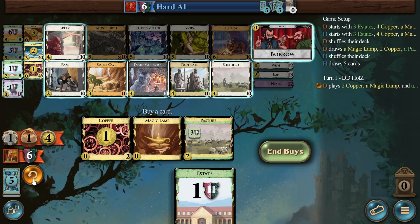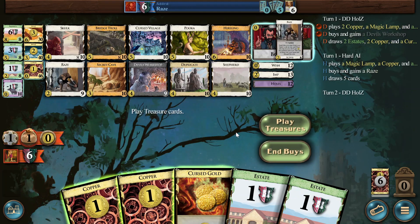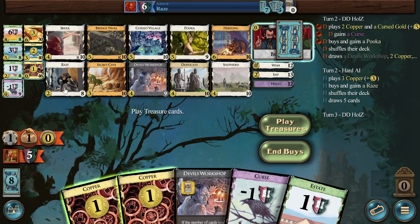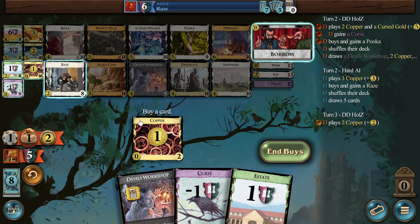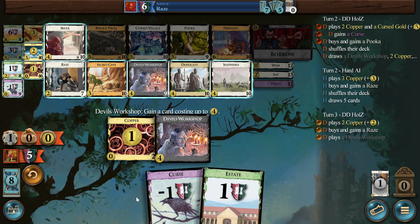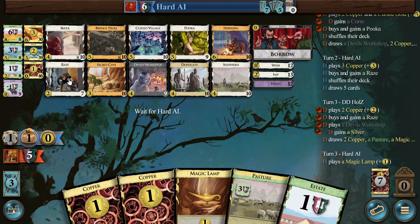Let's get the curse and Devil's Workshop. Here we just don't want the gold, so we just get this. It could even be a Skulk to hit six very quickly. But I think we just want the Silver here because we don't want the Pukka to struggle too much finding good stuff.